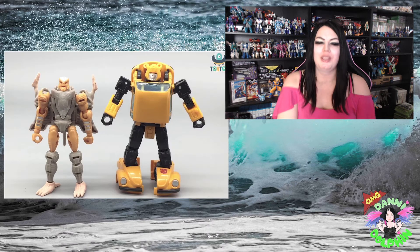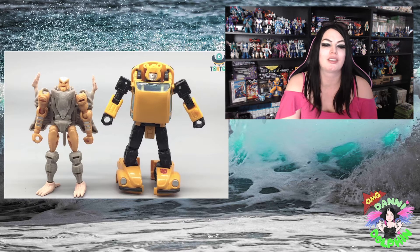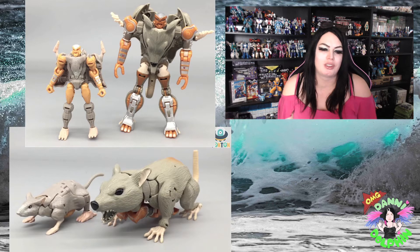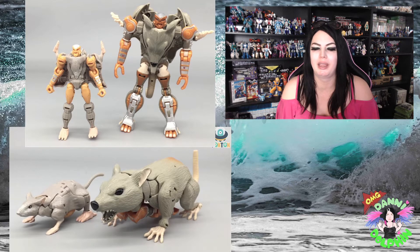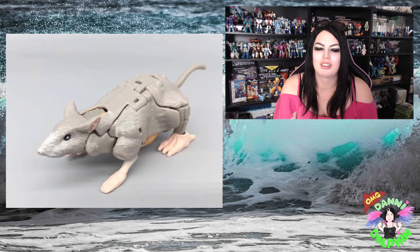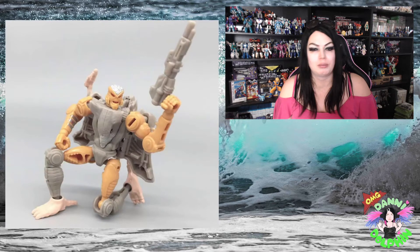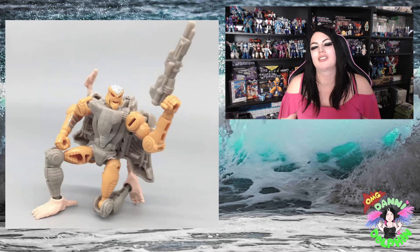You can see it next to a Bumblebee - it's a little smaller than a Cliffjumper. It's a good little size with an impressive head sculpt. In the animal mode, it's got a beady little eye. I don't mind the brush paint. Its feet are skin color, and the tail looks the same color as the body - so the tail isn't pink, just the feet, which is kind of weird.